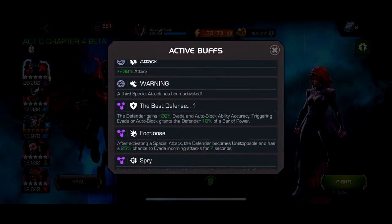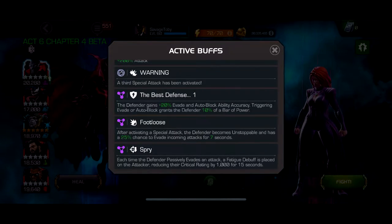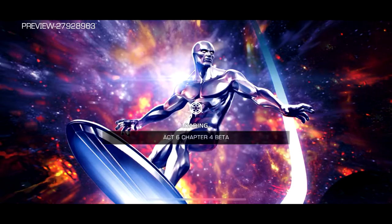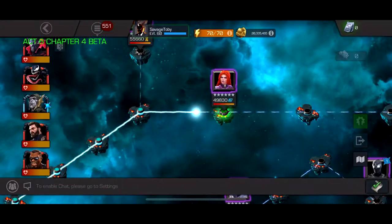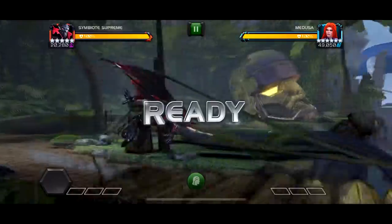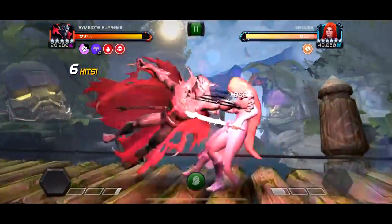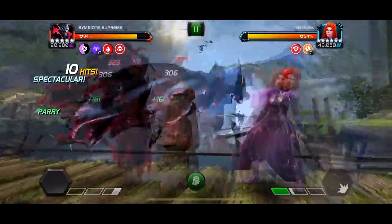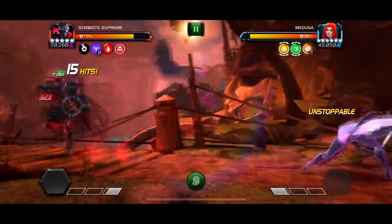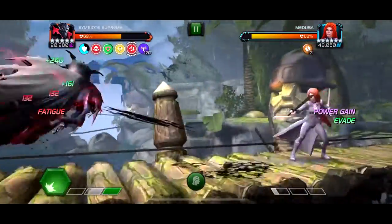The next path has Footloose mixed with another node — basically a 20% chance to evade, and if they do, you get 10% power back. The Footloose node makes it so when they throw a special, they have an unblockable and evade buff on themselves. Characters like Captain America work really well here. It says 20% chance to evade, but I wouldn't be too worried — I did this entire lane and it did not feel like 20%. I only got evaded a handful of times the whole lane.